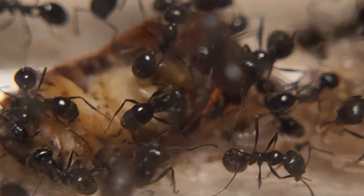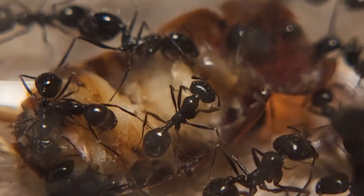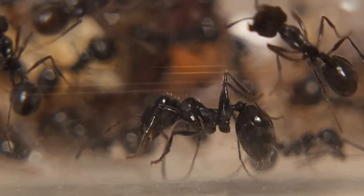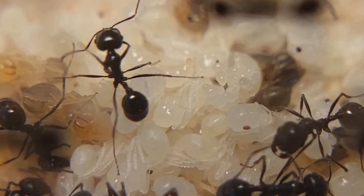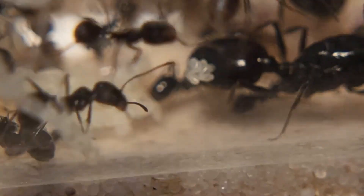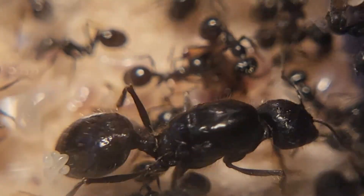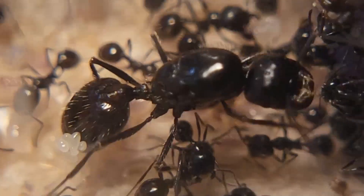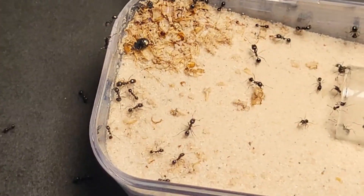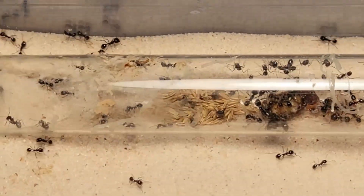You can see a mealworm they are processing right there. I gave these guys a treat — look at that big worker right there. Here is a big pile of their brood — they have a lot of pupae and eggs, and there are the two queens with some more eggs, some stuck on her abdomen. You can see workers eating mealworm back there. Overall this colony is doing pretty well. I'm now going to clean this up because a good amount of workers are escaping.